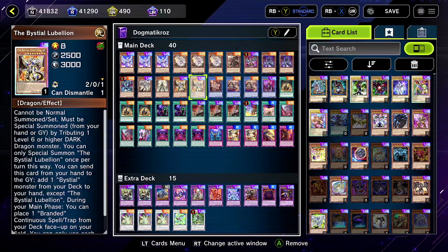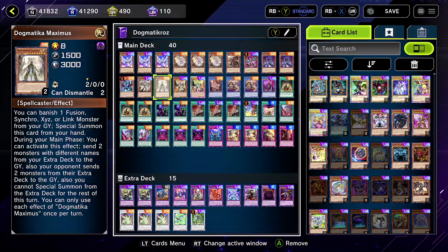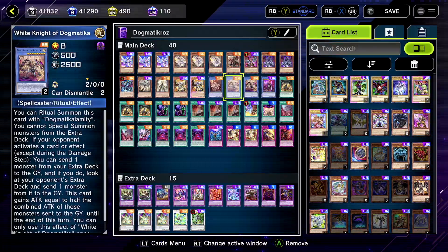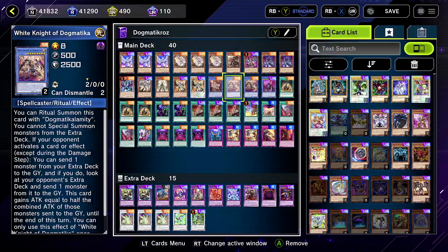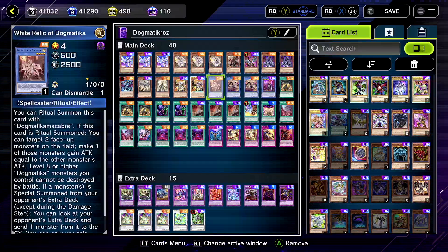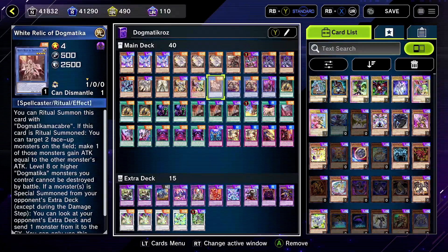Dogmatica Fleur-de-lis: whenever an extra deck monster is on the field, if you do Mirror Jade first then you don't have to wait for your opponent to summon an extra deck monster to get Fleur-de-lis off. So Fleur-de-lis benefits off us already having an extra monster on the field. Maximus to throw away extra deck monsters — your Dogmatica rituals are all pretty good in their own way. Some people don't run Relic but she boosts the attack of your Dogmaticas and can protect them from battle. White Knight can do some things, throwing away Enti-us on their field — he's basically a once-per-turn popping monster.